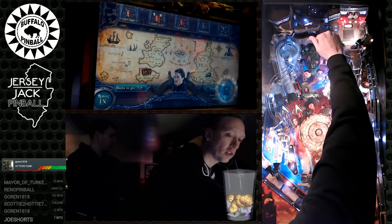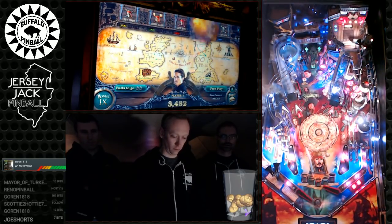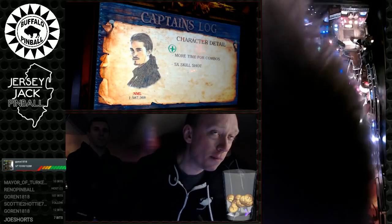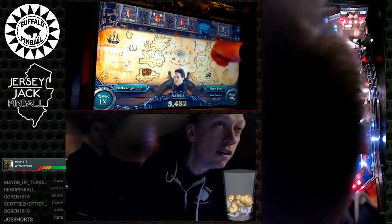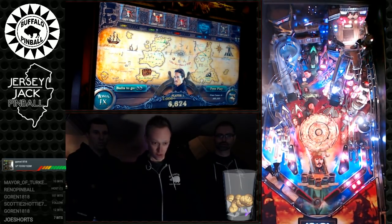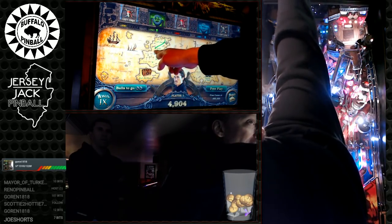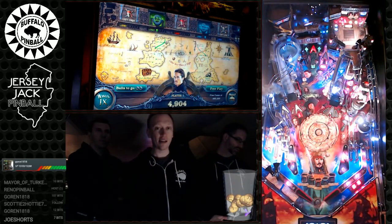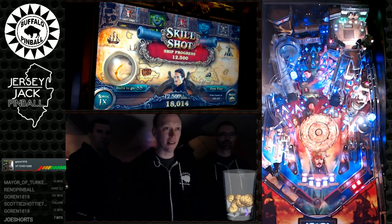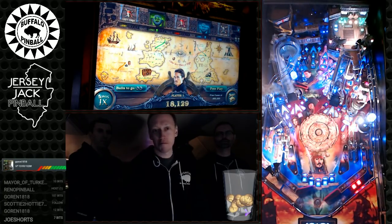Going for the skill shot — hitting the loop. A chapter is now lit. Because it was hit twice, a second chapter is ready too. The 5x skill shot scored 12,500 points — because it was 5x the base value. That's a strong start. On the ship: hit the green stand-up targets to raise the sails, then load the cannon.